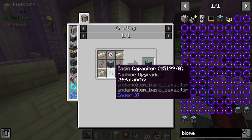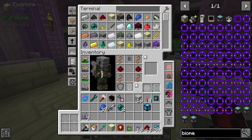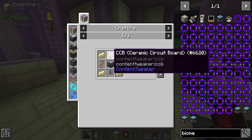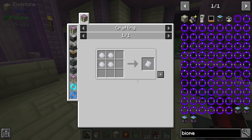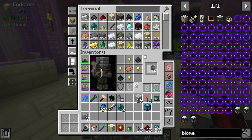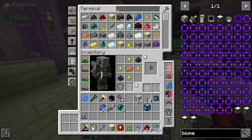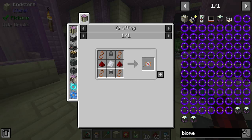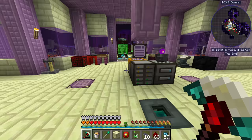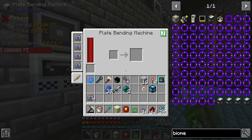The biome scanner doesn't look too difficult — we need a basic capacitor, which is fairly easy at this point. The CCB also doesn't seem too bad, though we might have to mix a clay board for the first time in a while. Let me make a few of those — now significantly easier than at the start of the pack. That gets us the CCB, which we do have to smelt, but that's completely fine.